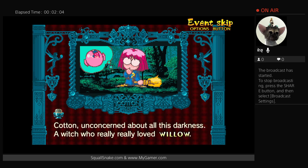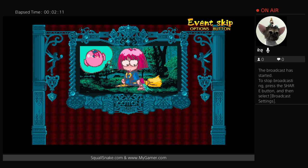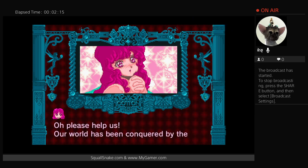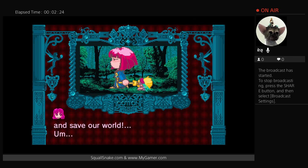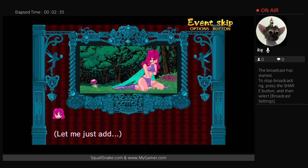The whole point of the game is you're trying to get Willow, which is some kind of candy that Cotton really likes, but this fairy wants help. She says, 'Come and help us from the demons of darkness, defeat this evil and save our world.' Cotton says she's not interested — until the fairy offers her the Willow candy. Because it's very anime, she loves it. That's what she's really fighting for.